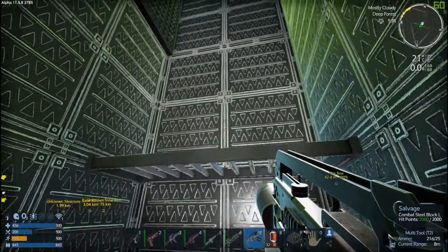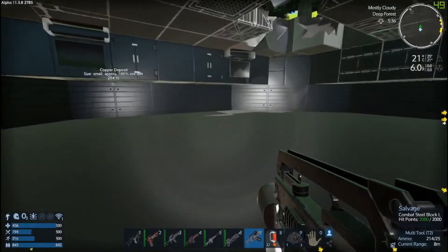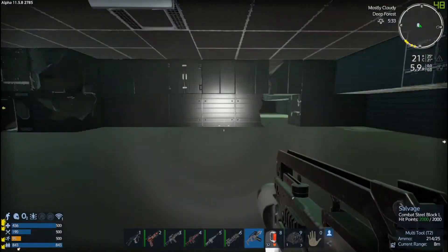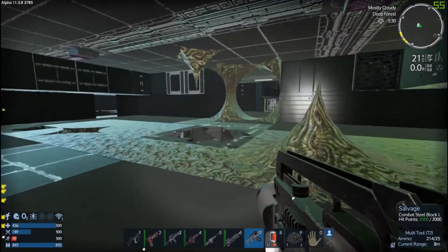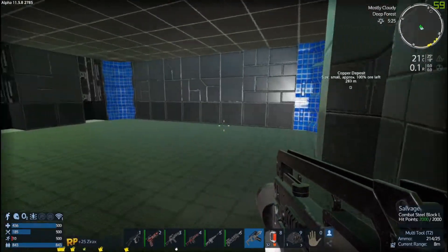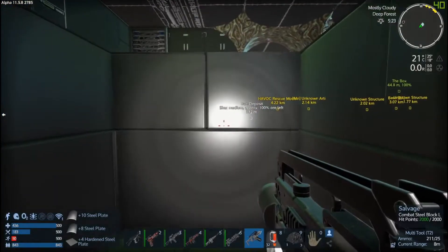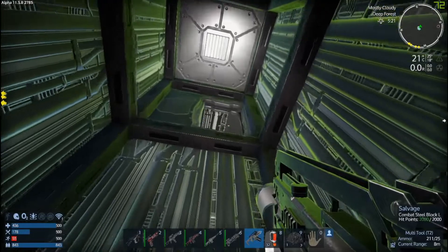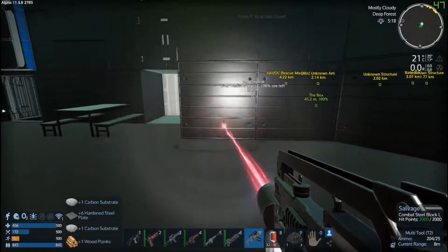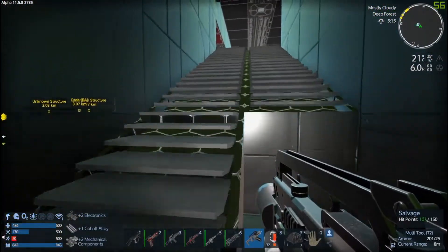Gotta wait for our jetpack to fill up. Oh, this leads us back to that room. So where are we missing containers at? This is not where we came in - there's the elevator over here. I think I'm missing containers somewhere. Let me just chop a hole to the side real quick - that's just the outside world. Let's go up, take the door away. I thought there was more containers in here than that.